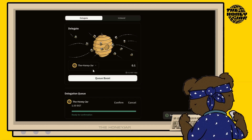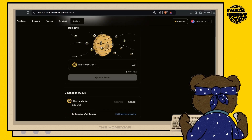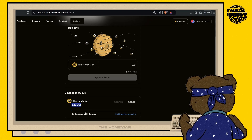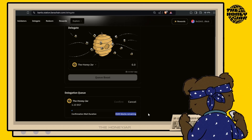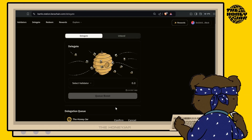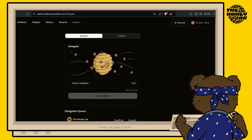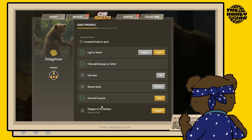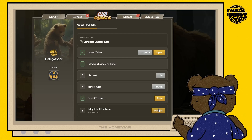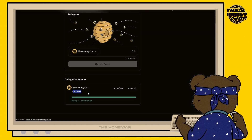Wait for the transaction to go through. Once you get the confirmation, the delegation will appear in your delegation queue — you may need to refresh the page to see it. Now you just have to wait for enough blocks for the queue to finish. Once it does, come back to this page and confirm your delegation. You can navigate there directly via berastation.berachain.com/delegate, or head back to the quest tab and go to step six.